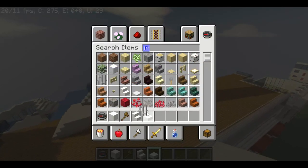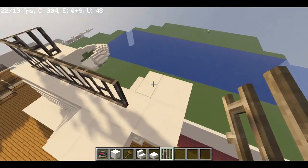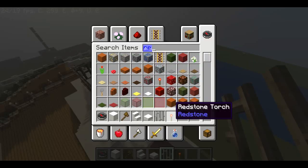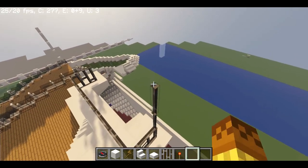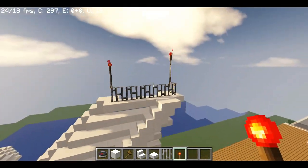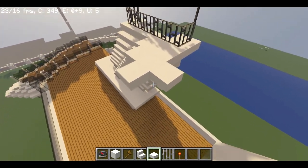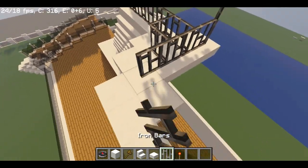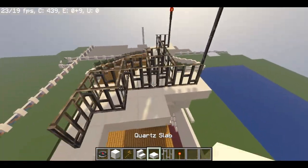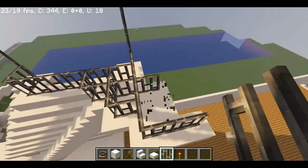I'm going to put iron blocks and iron bars around it, then some blocks above with stone torches. I think in real life they actually have a lot of small lights up there. That's not all of the antenna — they also have things that look like wings, like this.